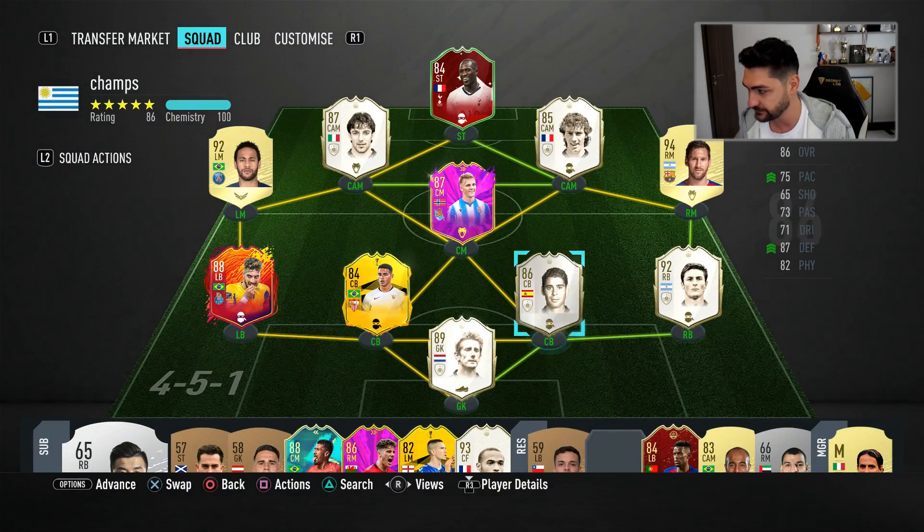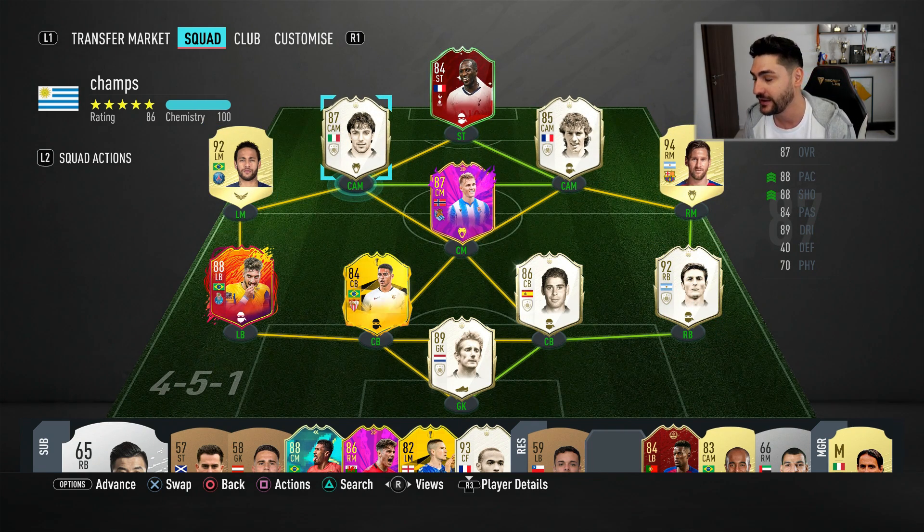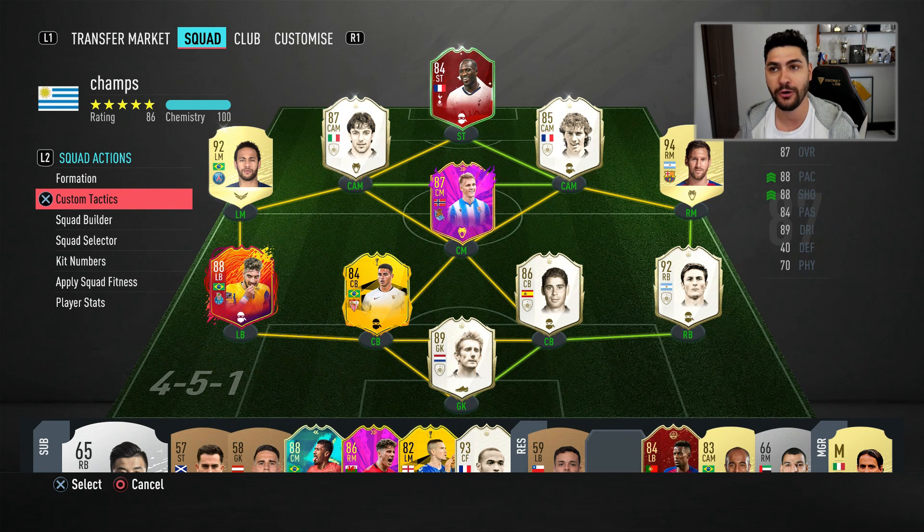You already know my squad: Van der Sar, Tejas, Diego Carlos, Fernando Hierro, Zanetti, Messi, Blanc, Sissoko, Futmaz, Odegaard, Neymar, Nene, and Del Piero. Today we're going to talk a bit about the meta tactics — the custom tactics that are relevant right now in Ultimate Team.